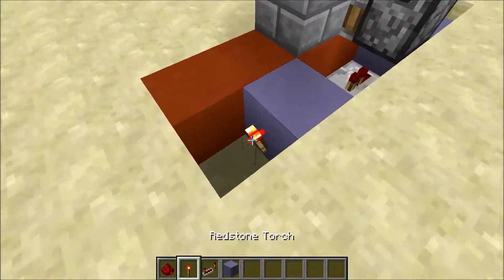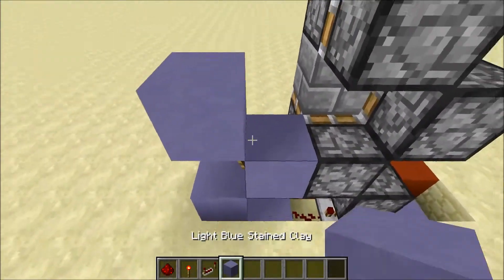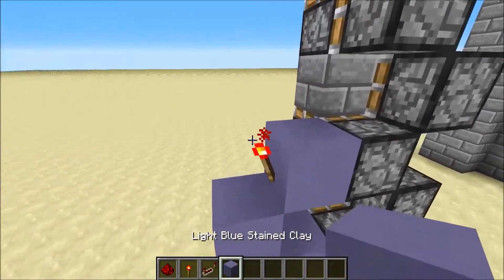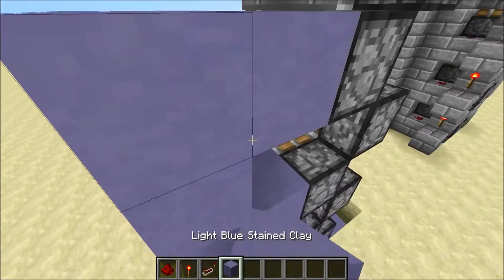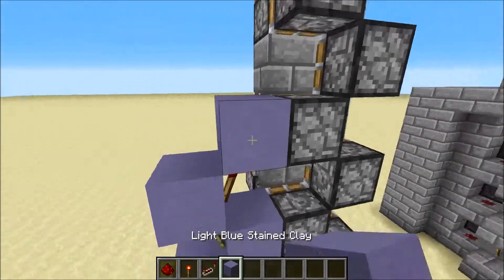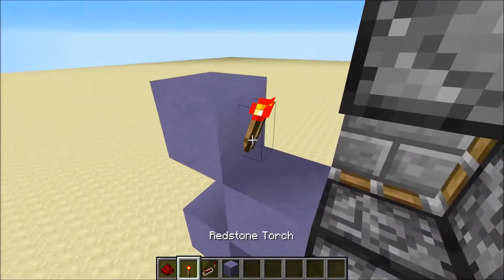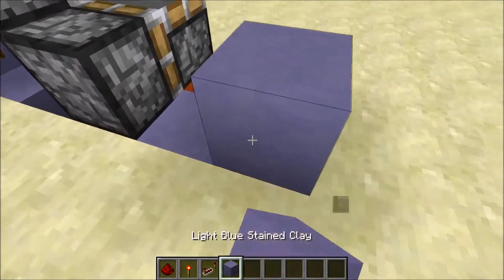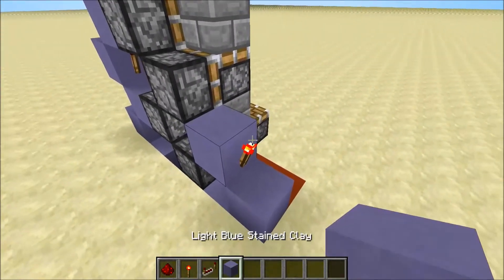Then place a couple blocks on either side and start your redstone torch tower, going all the way up to the top like this. On this side you're going to do the same thing — place a torch there and have another torch tower going up.